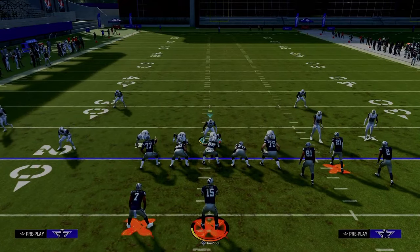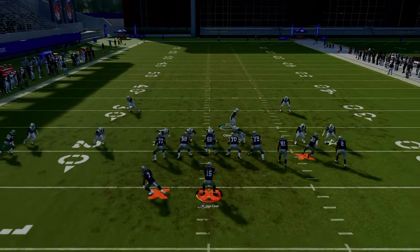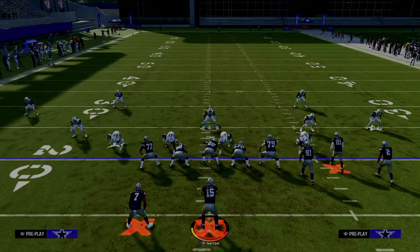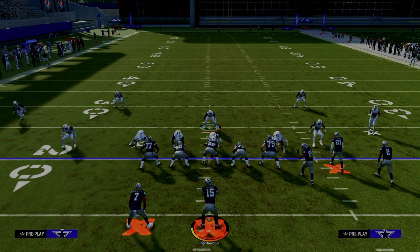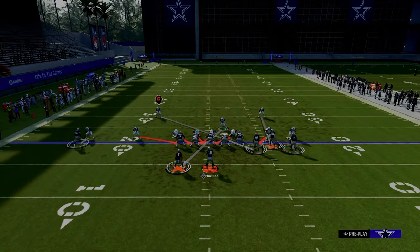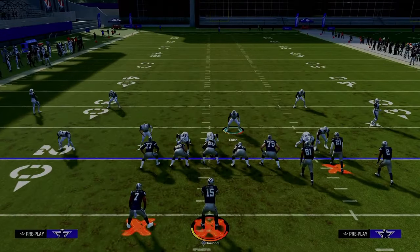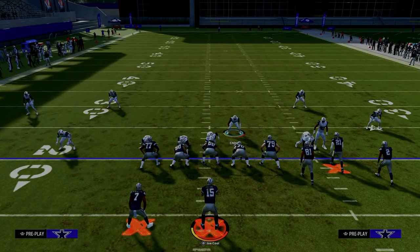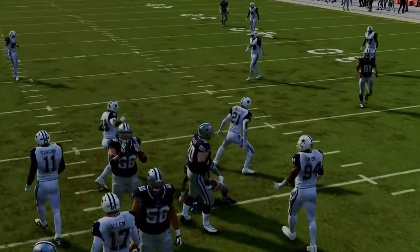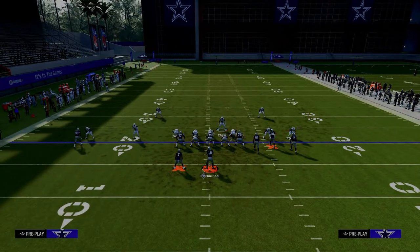A lot of blitzes this year work a little better in practice mode. There's one other adjustment to make this blitz better: man align and press on the left-hand side. The reason you do this is it moves that slot corner in just a little bit more, which makes the A-gap a little bit cleaner — you can see that right there. That's a subtle but effective adjustment. If you don't get the A-gap, you'll still send the edge pressure.